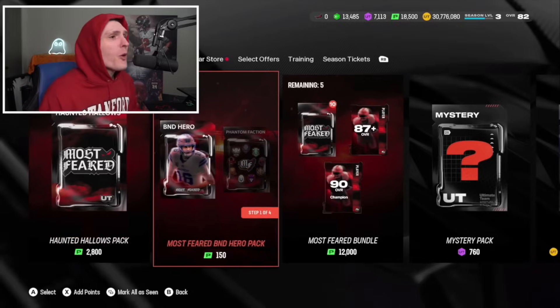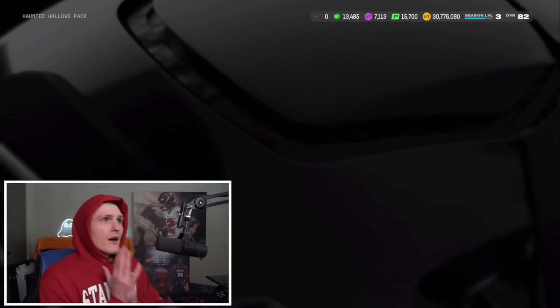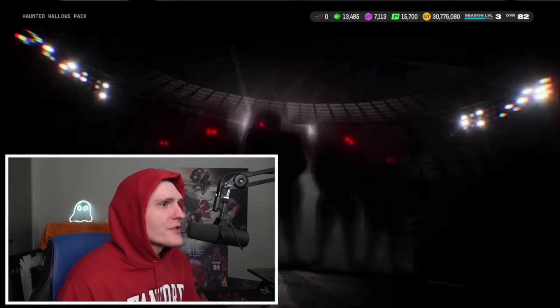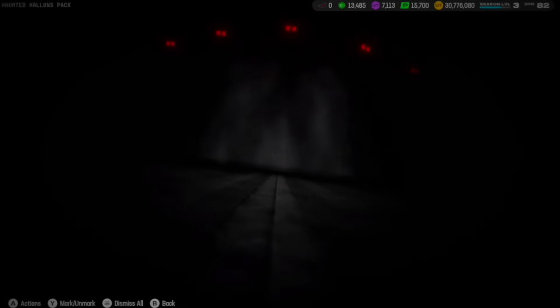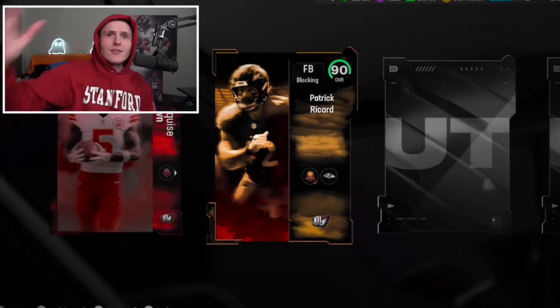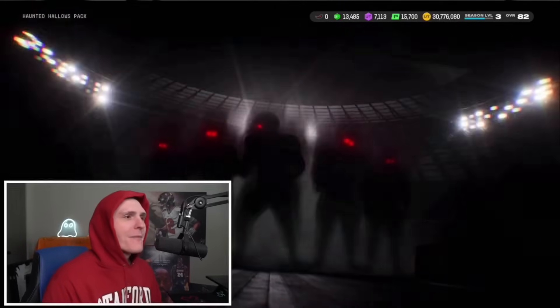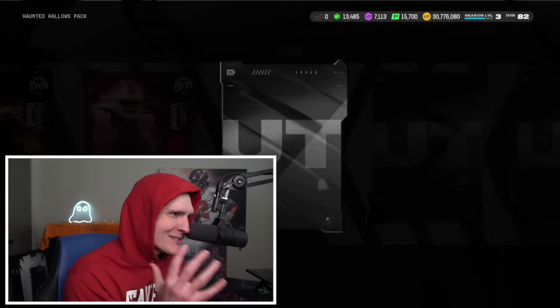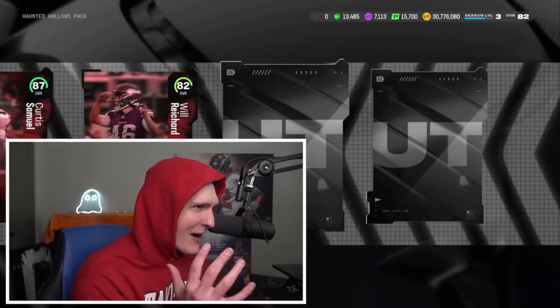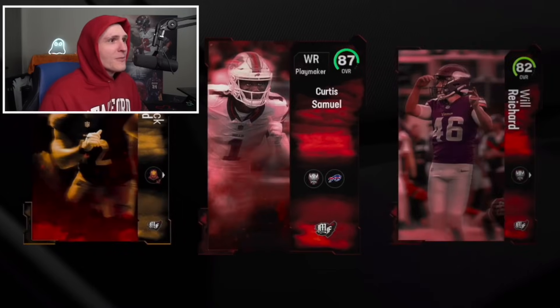Haunted Holos Pack - and then we're opening the step-up offers, which are obviously the best every single time a promo comes out. Can we pull a limited Most Feared card? That is genuinely all I care about. Marquise Brown - another 90! Dude, we're doing so good with pulls. The pack luck for Most Feared is unmatched. EA fears me. I am the CEO of Pack Luck, undefeated in 49 states. Antonio Gibson - very good pack, I'll take it.